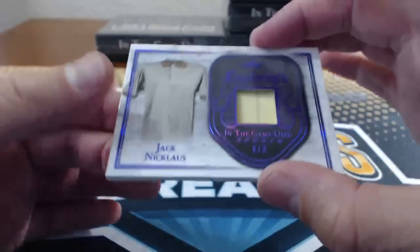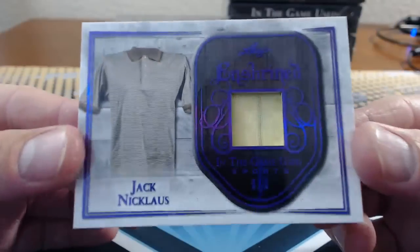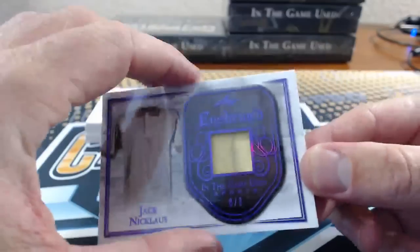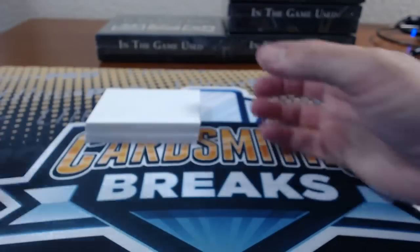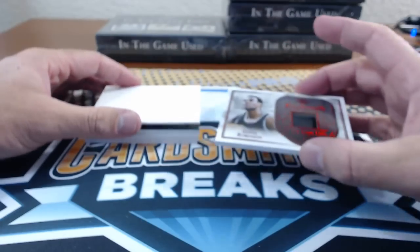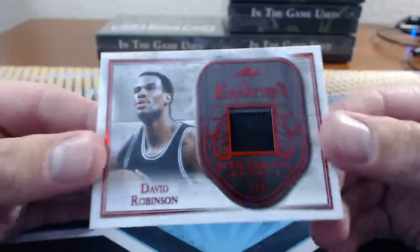PGS — Jack Nicklaus, 8 of 9, Enshrined Relic. So much trash in here. Number 22, One Touch — David Robinson, 1 of 2 Patch.